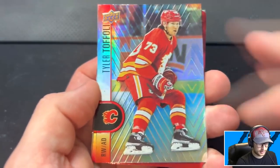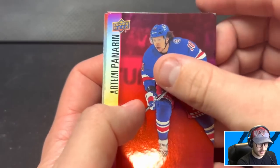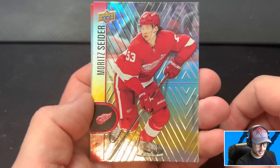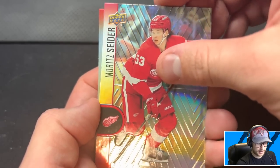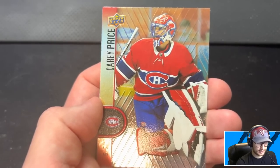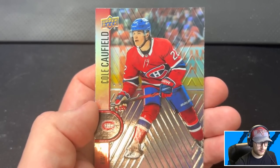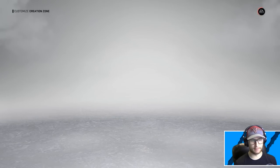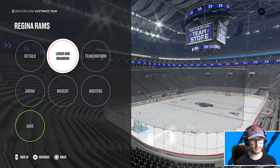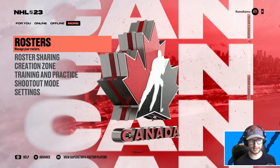The eight players we will be adding to our team consist of Connor McDavid, Tyler Toffoli, Artemi Panarin — gassed about that, him and McDavid will light it up — Moritz Seider will be the quarterback of the defense, he's gonna have to carry a lot of weight. Nico is another great center man, probably our second line center. Carey Price will be our starting goalie, and we also get Cole Caufield. Let's go back into our team and make some player movements.